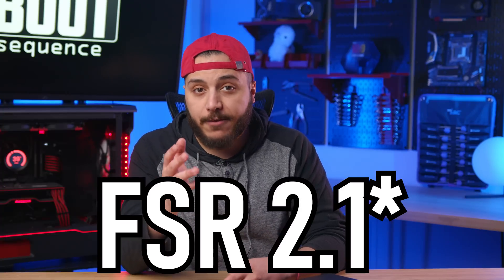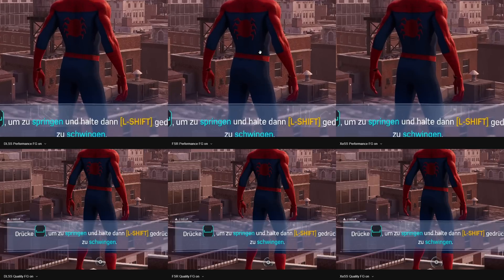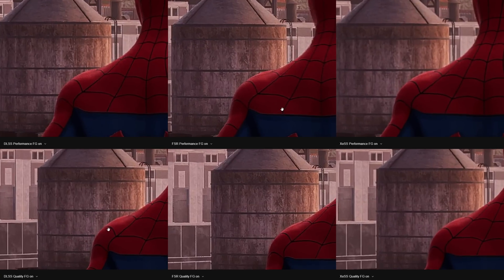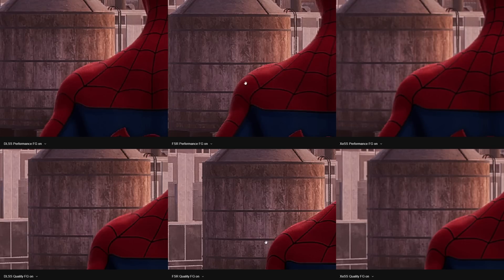This is a bit of a preview of what we're going to see with FSR 3.0, because the backbone of the frame generation is now FSR 3. When it comes to image quality with DLFG, it looks best with DLSS for the upscale. Second best is AMD — a very close second, just a little bit blocky — and XeSS is last, being a little bit fuzzier. Keep in mind we're looking at a single PNG, and in motion you'd be hard pressed to see the difference.